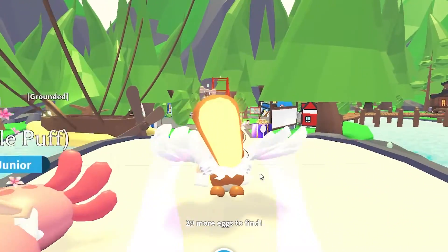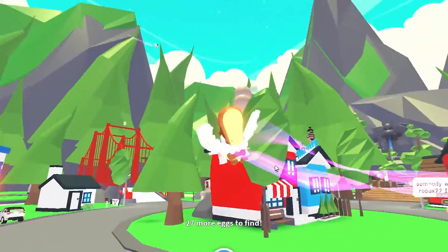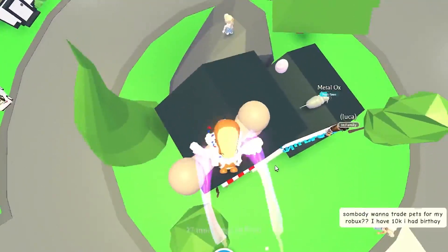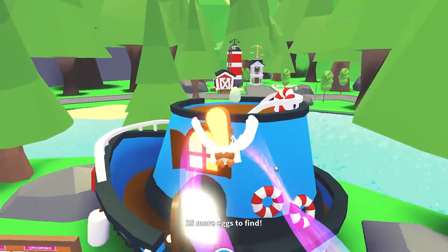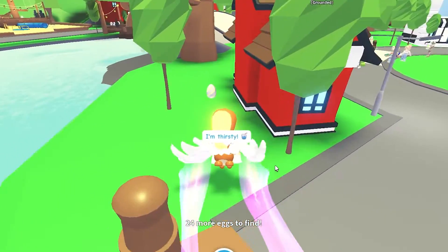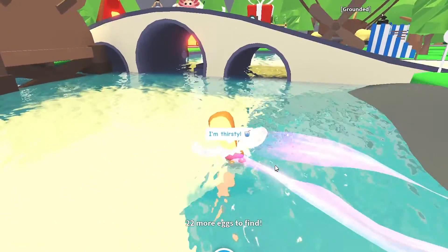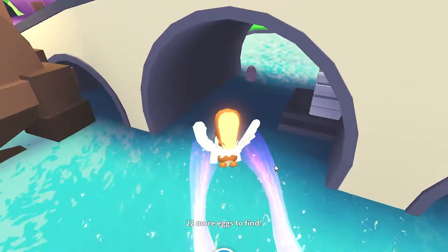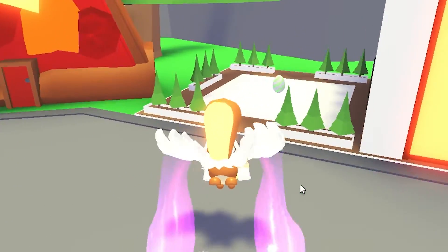There are 30 eggs total. There are quite a few in this area — there are two up here, there's one on the bone, and there's also one over here. If you go behind all these buildings there are quite a few down there as well. There's one behind the school, one right here on this rock by the little beach area, one where you make the neons, and then there are some really good hidden ones over here.